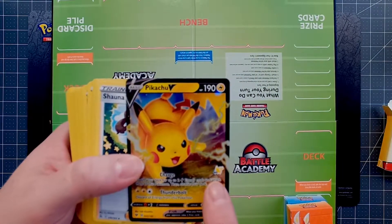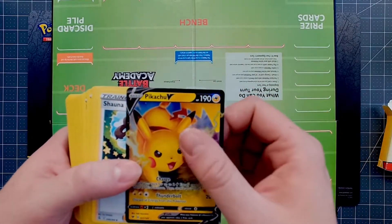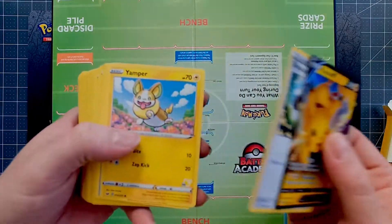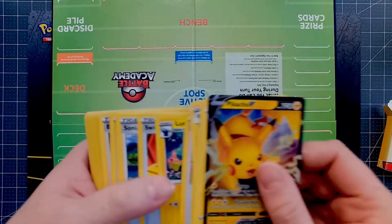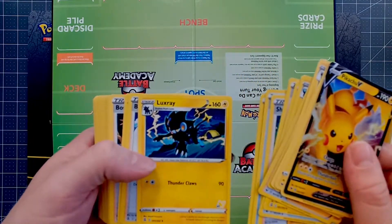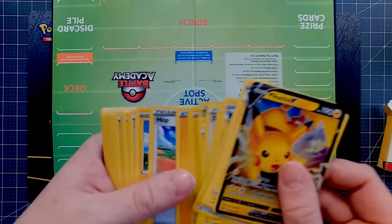Except they all have these little stamps — numbered 59, 58 — which is what I really liked about these, and find kind of cool, because they're kind of indisputably a set. This is a cool little electric deck built around your Pikachu. Just your basic cards, nothing too crazy, but I just wanted to showcase.